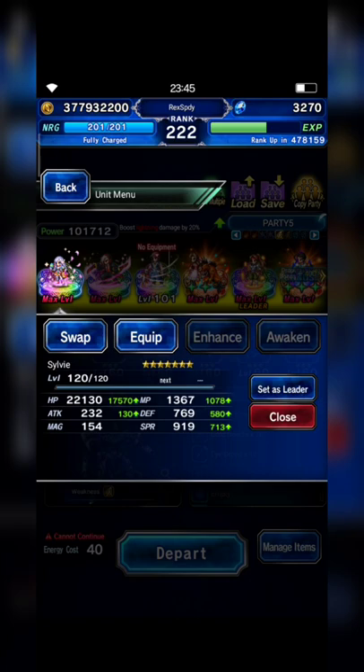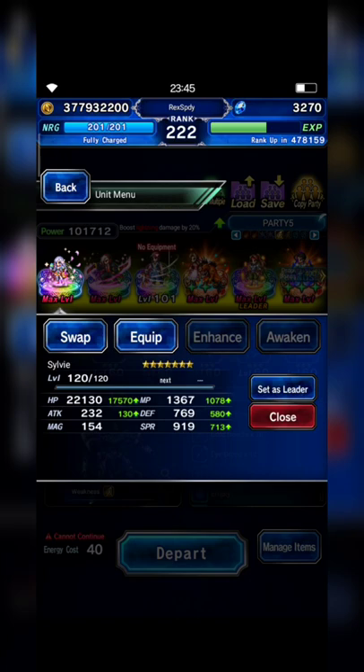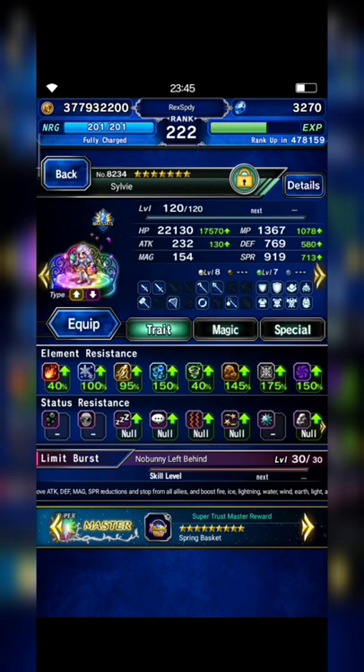This is my squad against Mv's Vena. I bring Sylvie, but before I share their builds with you, I'll make sure that all units should have at least 30% dark resistance.